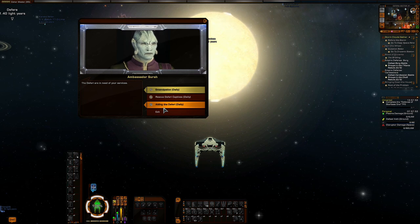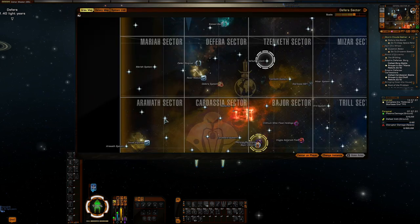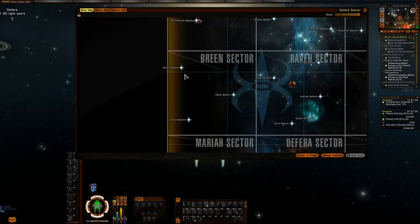The Aiding Deferi daily involves visiting a Deferi outpost and defending it from a Breen attack. Yes, I know — the Breen are annoying, it's sub-nuke city with them. But if you have a hard enough hitting ship, you can knock them out before they can do their little sub-nuke dance. Another one involves going all the way up to the Breen system — there is a roving Breen patrol you need to interact with, rescue the Deferi captives from them, then blow their ship to Kingdom Come. They also have reinforcements that show up — blow those guys to Kingdom Come too. I hate the Breen. The Breen are just angry snowmen basically.